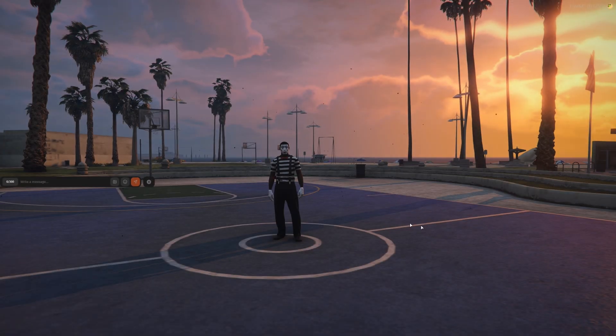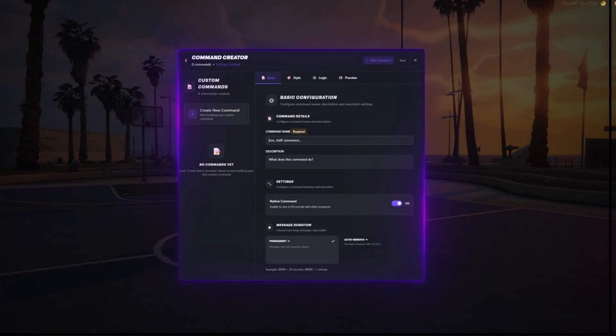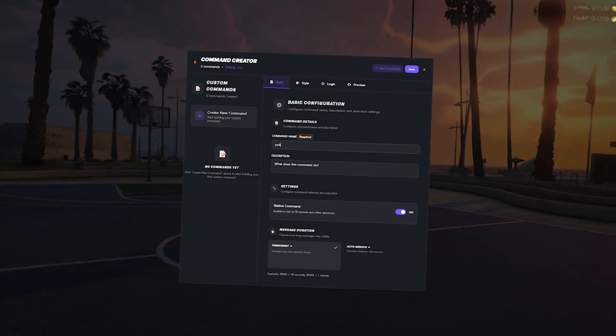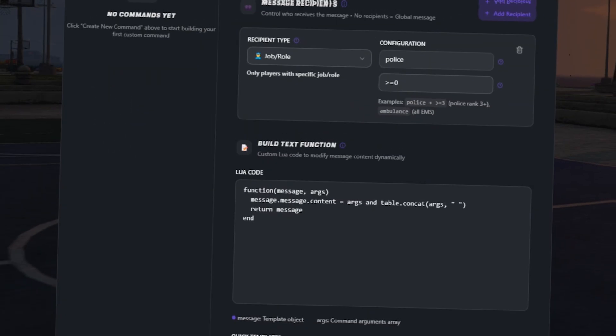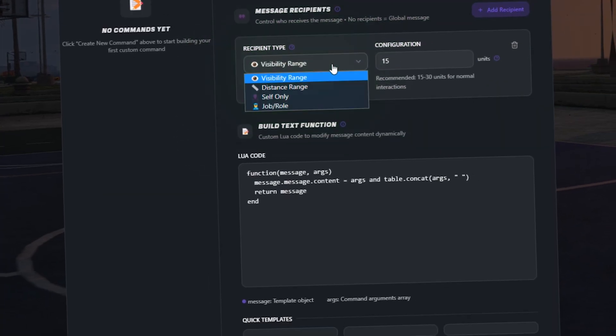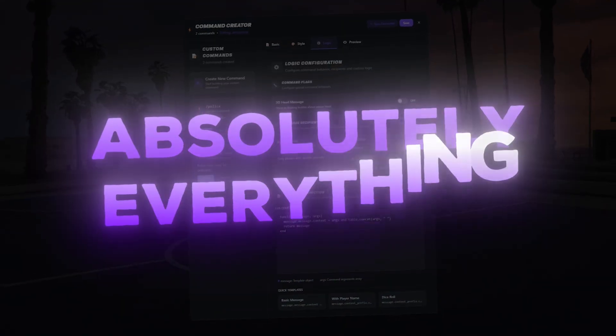And here comes a powerful tool. We've built in a command system with author and recipient checks, so you can customize who sees what. You can set up everything from basics like name, description, and time to live, to advanced logic like requirements, visibility, and design. Absolutely everything is configurable.